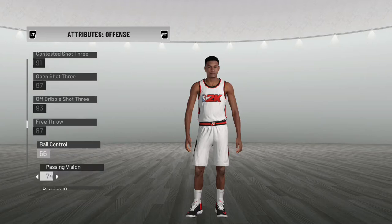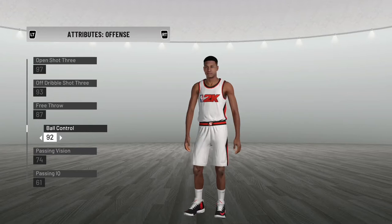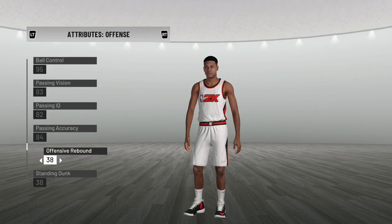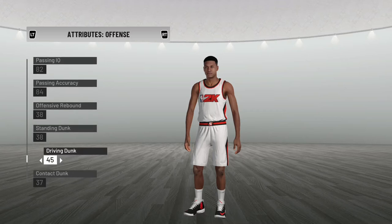Free throw I'm a free throw shooter - give me that 87. My dribble moves - I can dribble - my ball control would be at a 95. Passing vision let's put that at an 83, actually passing is pretty average so we'll put it at an 80. Passing accuracy also at 80 because I'm pretty average. Dunking - since it's adult me I'll give myself a 70 dunk.